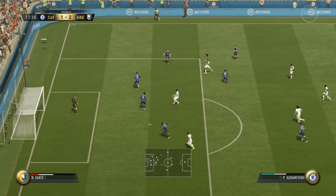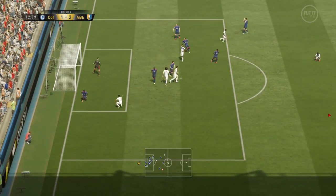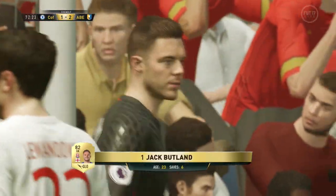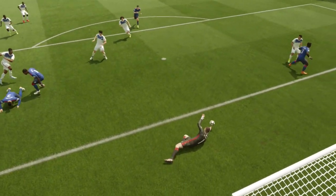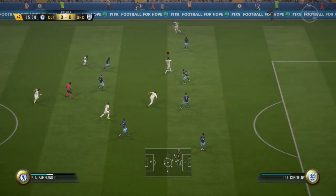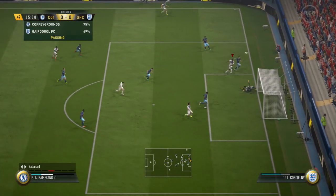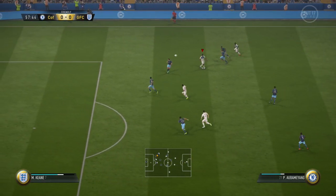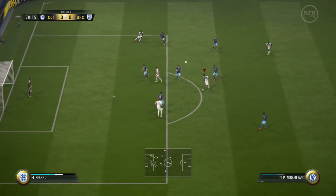My third pro for this Team of the Tournament Aubameyang is his physical — he is very strong and not easily bullied off the ball, which is a great attribute for a pace abuser playing those through balls. You can shield most defenders off the ball and have a very nice chance on goal. His ability to hold up play and make the pass, playing those give-and-go passes, is what really allows him to get in behind defenses so easily.